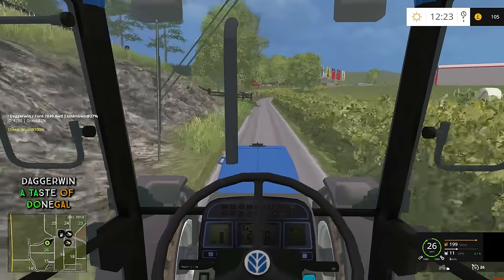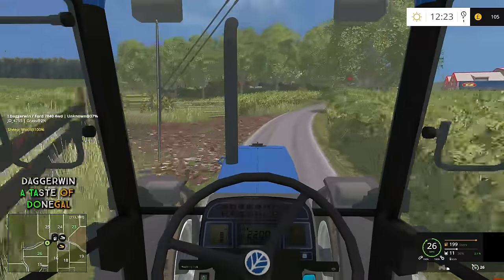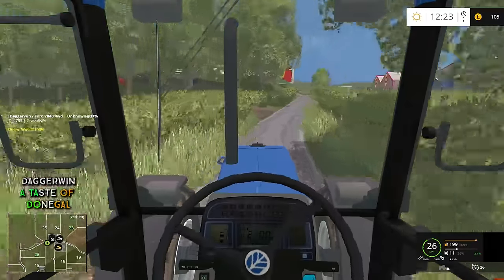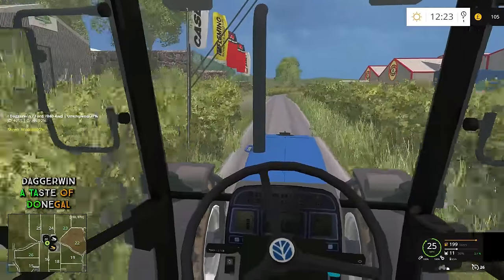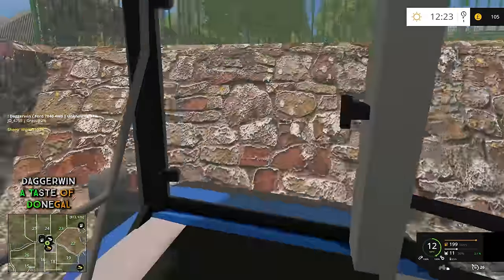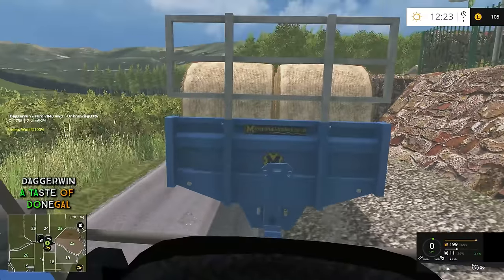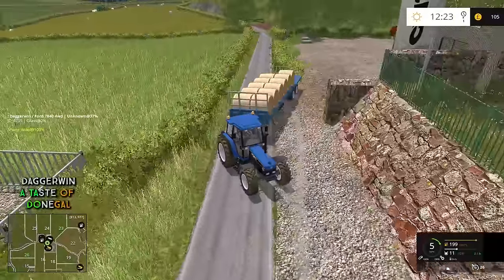The first challenging thing of today's episode is to reverse this bale trailer, which I find very hard to manoeuvre, up into Homeland Store, I think it's called, and into the sell point just here. There is no way I can turn that corner — the only thing you can do is reverse up there. I think I'm going to have to do that out of cab view because otherwise it's going to be impossible.